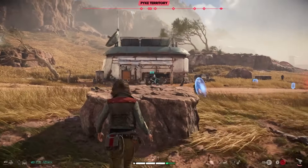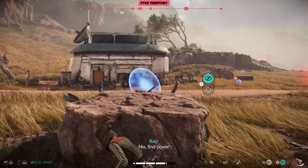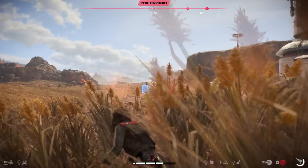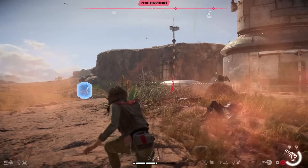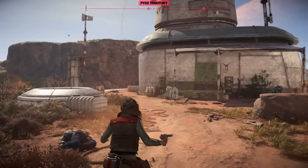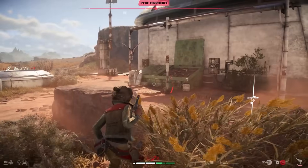I've found that hip firing in most situations leads to a lot more accuracy, even though most people won't do it because we're kind of hardwired to do the opposite. Also, when you're behind cover crouched down and you hipfire, Kay will do an animation where she slightly leans out of cover, making you much harder to hit than if you're aiming down sights where you just permanently stand up.